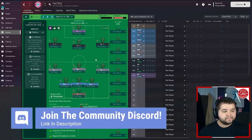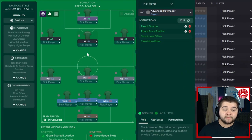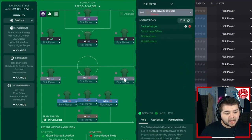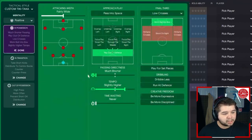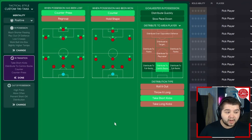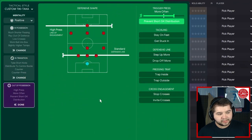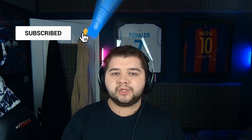The defensive variant uses a slightly different 3-3-3-1. Same roles for the inverted winger, inside forward, and advanced forward, but with an advanced playmaker on support, pass shorter and roam from position. We've introduced two wing backs on automatic, take fewer risks and dribble less. Positive mentality maintained. Tempo back to default. Distribute quickly is removed — if you're holding a lead, no rush, waste some time. Defensive line dropped back to standard, trigger press kept so we don't completely change how the tactic plays. That's three versions of the Pep 3-3-3-1 broken down. Hope you enjoyed — leave a like, subscribe, and let me know in the comments what teams and managers you want tested next.